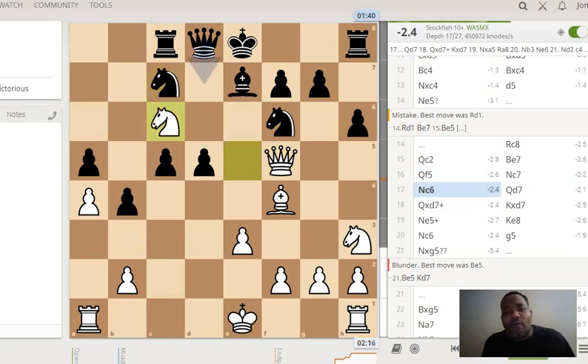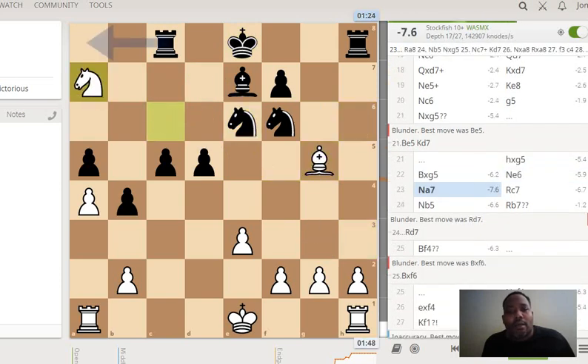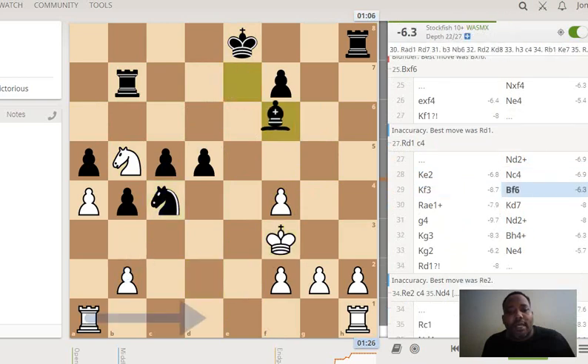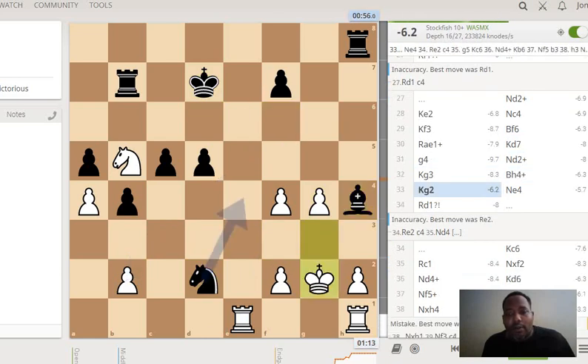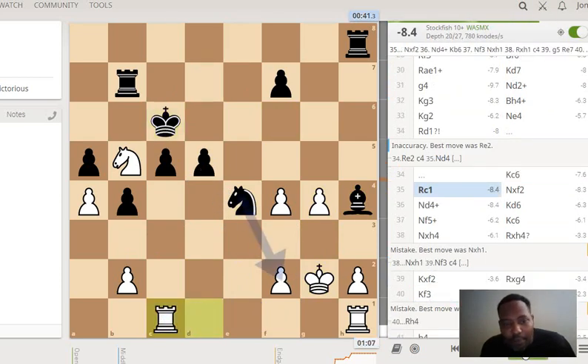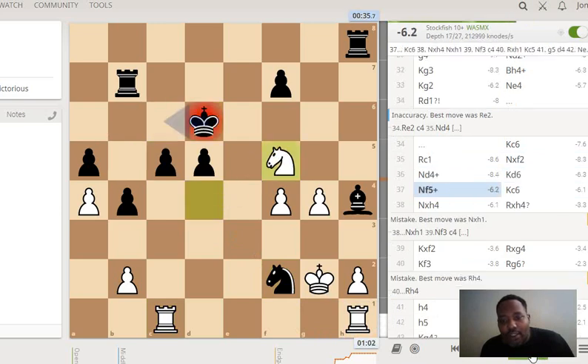I wanted to avoid that fork, and now I'm attacking his Queen. We're going to trade Queens — check, take, take — and now I'm attacking his Rook while he's harassing me with his Knight. He could have stolen a pawn but he missed the move. I wanted to pin this pawn in hopes of capturing the pawn on d5, but he picked up on it. I was able to pin the pawn on c5 so that I can place the Knight on d4 and get a check with tempo.